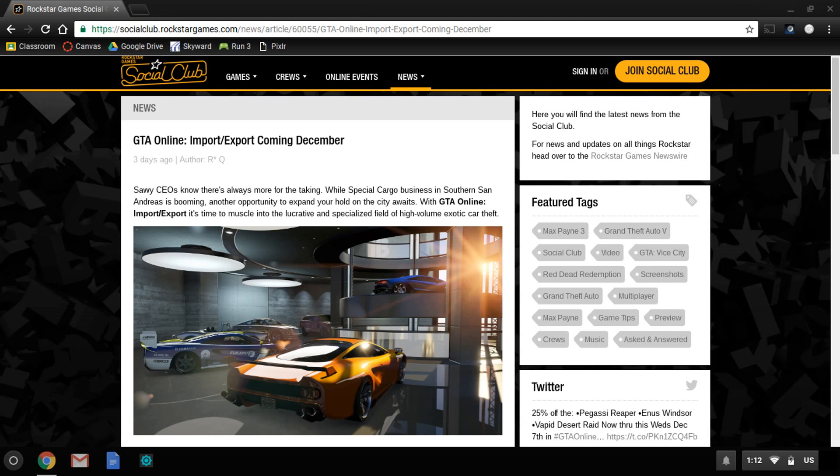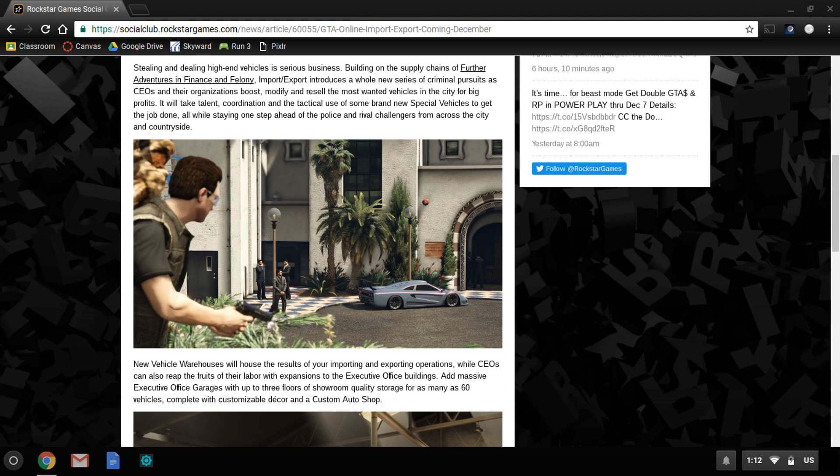As you can read in the first screenshot, it says: 'Savvy CEOs know there's always more for the taking. While special cargo business in southern San Andreas is booming, another opportunity to expand your hold on the city awaits with GTA Online Import and Export. It's time to muscle into the lucrative and specialized field of high-volume exotic car theft.'